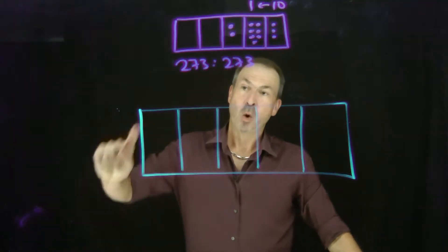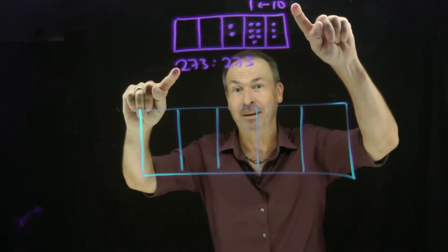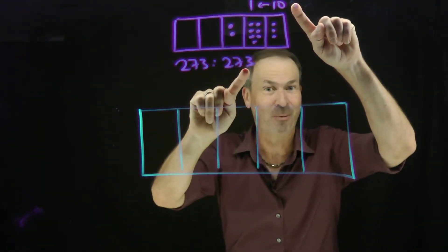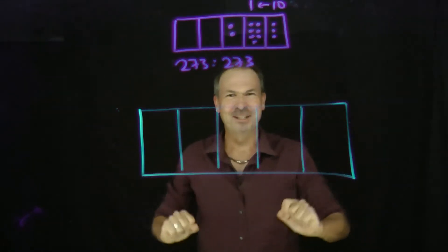We currently have a mystery. Why is the code for the number 273 in a 10-1 machine just 273? That's mighty curious. What's going on? Can we explain what this machine is doing?